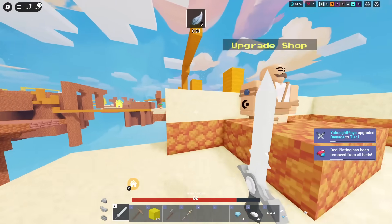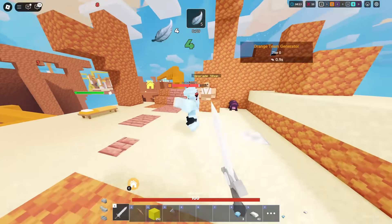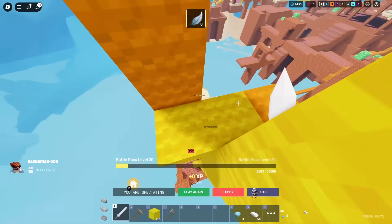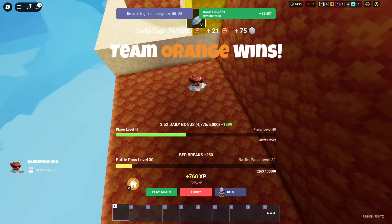There's only one guy alive on orange team — everyone on orange team is easy to kill. Never mind, he's got diamond armor somehow. He's building up to the max height limit. That just didn't go well at all. Imagine messing up at the very end — let's see what's next.